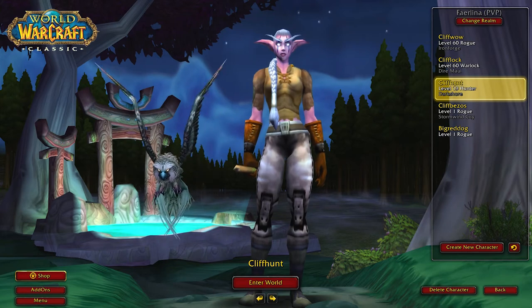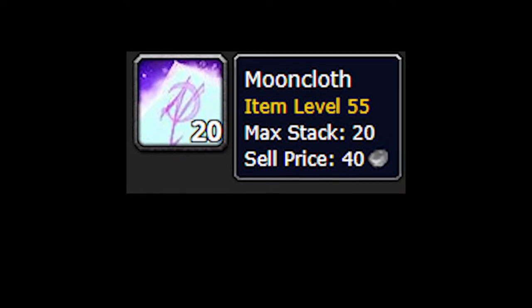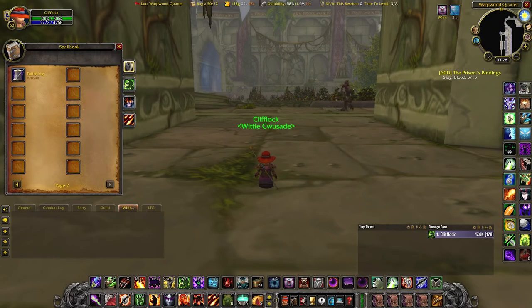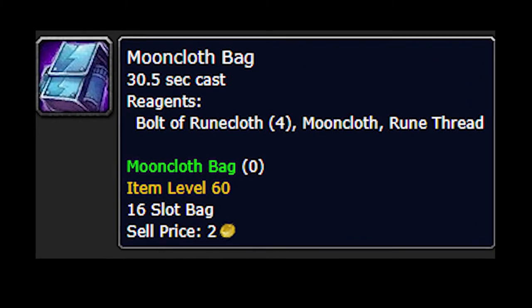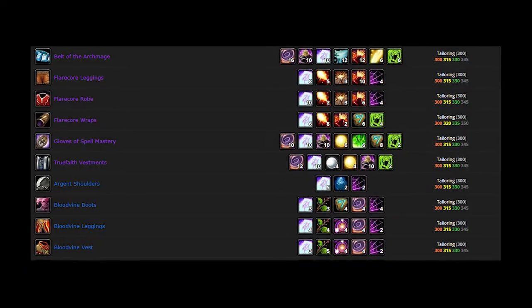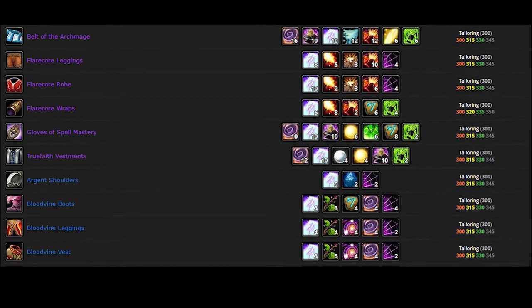Specifically in this video I'll be talking about alchemy, leatherworking, and tailoring. I'll start with tailoring, as that's the profession I went with my Warlock. With tailoring, you have something called Mooncloth. You can make one Mooncloth out of two Felcloth every four days — it's got a four-day cooldown. You take two Felcloths, go to a Moonwell anywhere — Stormwind is a good one — and you make a Mooncloth. Usually Mooncloth sells for around 20 gold each, because it's used in Mooncloth bags, which are 16-slot bags, and also in a bunch of different recipes, with more patterns coming in the future. Mooncloth will likely become even more valuable once Zul'Gurub comes out for the Blood Vine pieces.